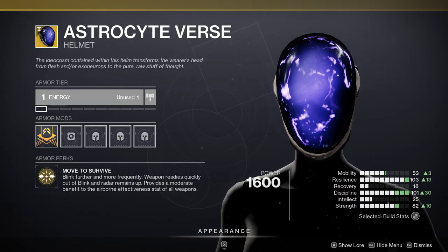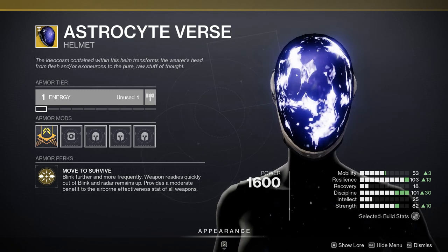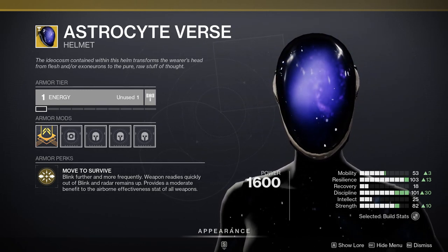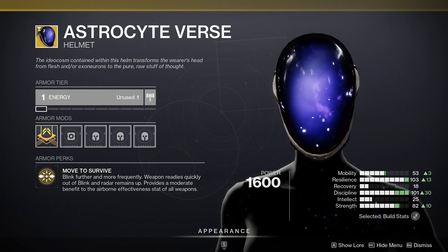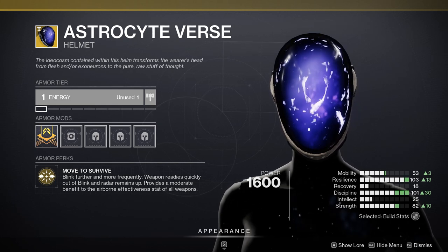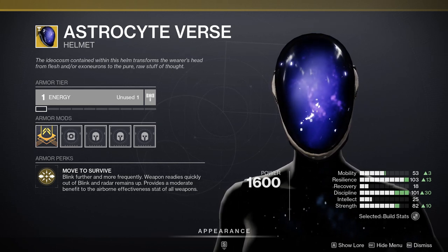First up, we're going to be testing the Astrocyte Verse blink exotic. What this exotic does is allow you to blink further and more frequently, and weapons also ready more quickly out of the blink. Bungie said they are adding two new functionalities to this exotic, so let's see what it did before and what it does now.